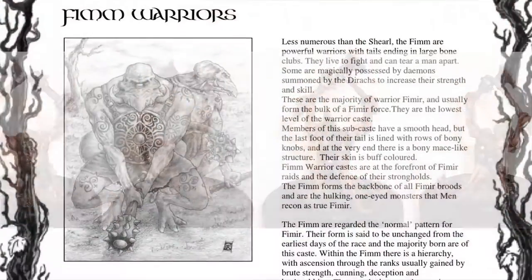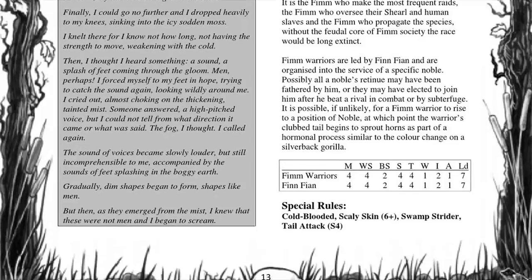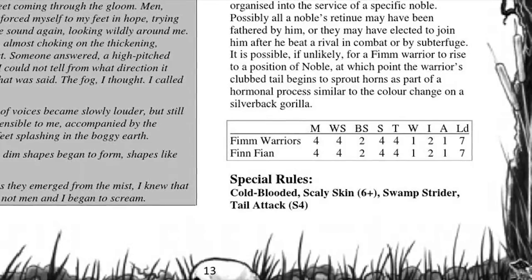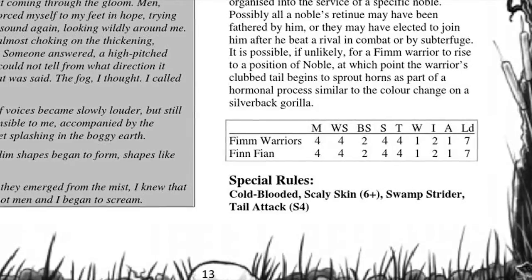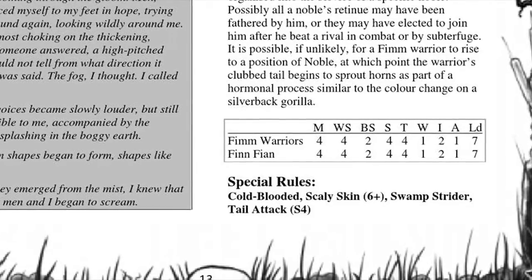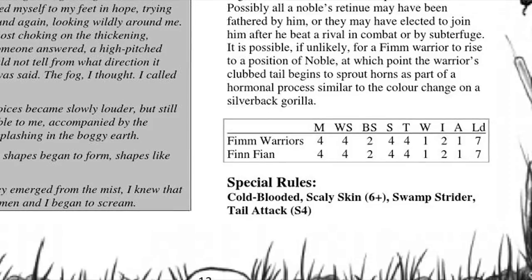Now let's take a look at the Fim Warrior stats, starting predominantly with Warhammer. Movement: 4. Weapon Skill: 4. Ballistic Skill: 2. Strength: 4. Toughness: 4. Wounds: only 1. Initiative: 2. Attacks: 1. And Leadership: 7.